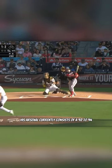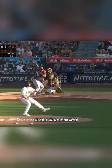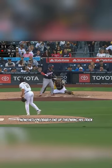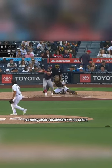His arsenal currently consists of a 92-94mph fastball, a slow 78-80mph slider, a cutter in the upper 80s, and that notable knuckler. Now, he'll probably end up throwing his trick pitch third most out of these possible options, as his slider and fastball were featured more prominently in his debut.